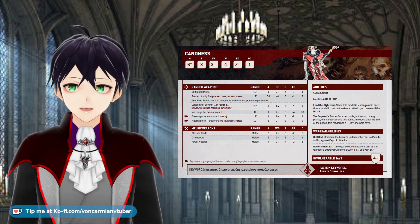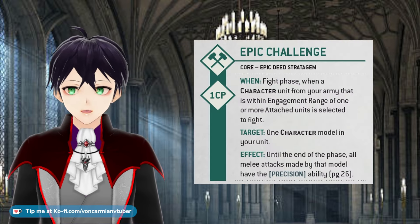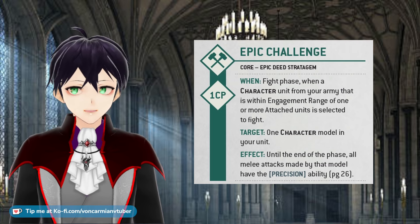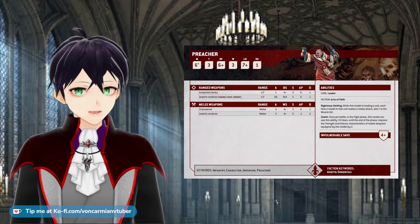Just be aware that because you have to declare at the start of the phase, if your opponent has a command point and a character and you don't activate the Emperor's Grace, they could use Epic Challenge for when their character attacks — and it would then be too late for you to declare your two-plus invulnerable save. Other units have similar rules where it just affects the model and not the unit, like the Missionary and the Preacher.